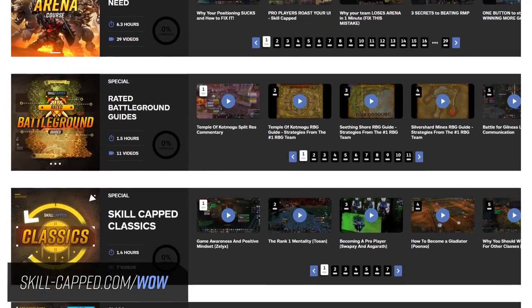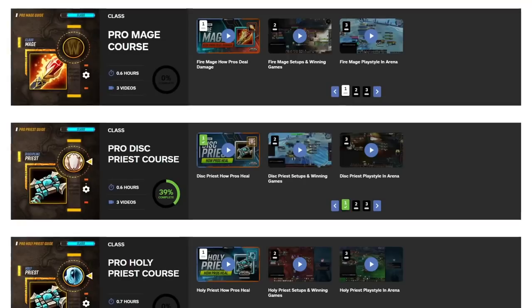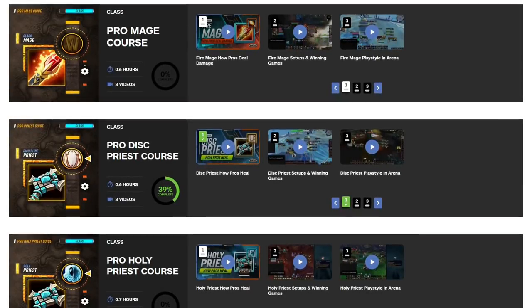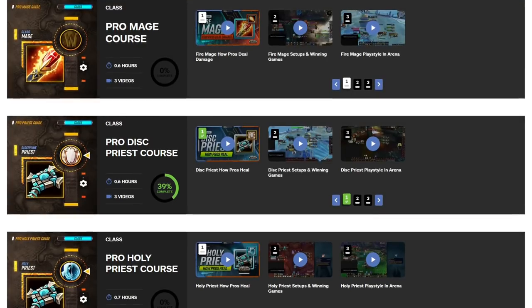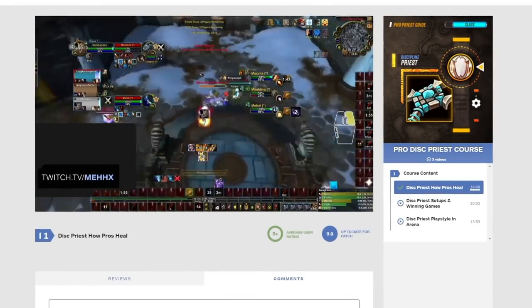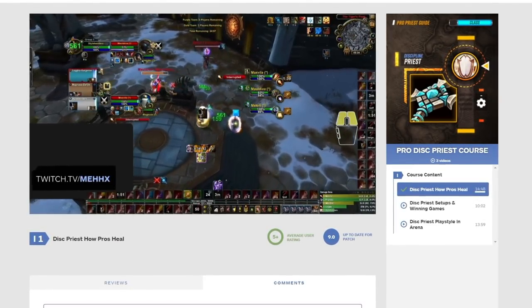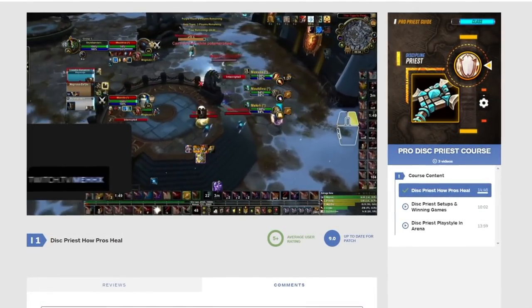And if you're looking for a one-stop shop to absolutely crush your opponents in this new season, look no further than Skill Capped. Over on our site, you'll find guides that perfectly follow up this entry-level guide, including our world-class courses that walk you through everything you need to know to bring your Disc Priest gameplay up to the level of a pro. There you'll find videos on how to heal, CC, use cooldowns, and exactly how to execute your playstyle to a standard that only the world's best players understand.